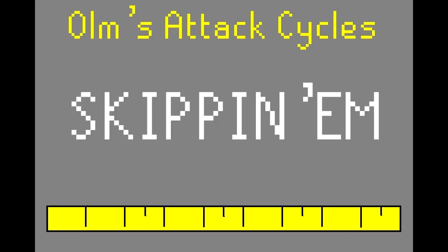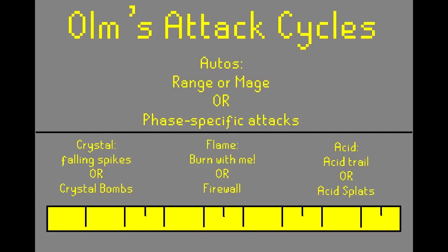This is a beginner's guide on how to skip Ulm's special attack cycles. Ulm's normal attacks are called Autos. He has a range attack, a mage attack, or some phase-specific attacks.